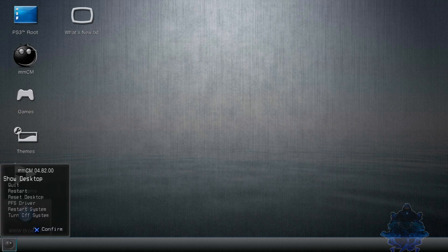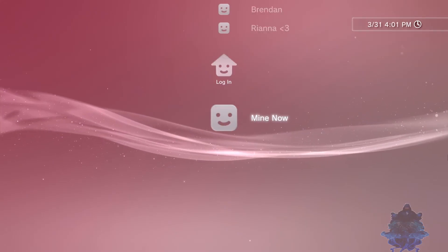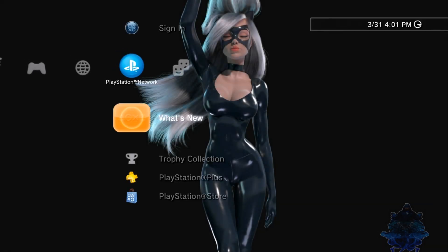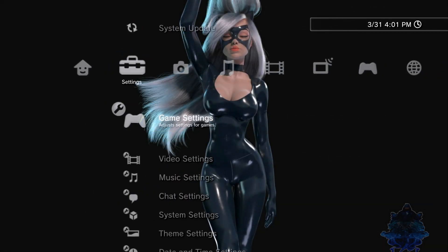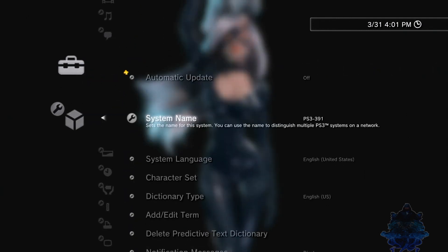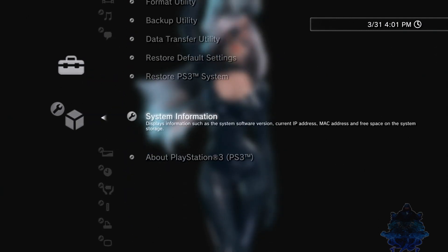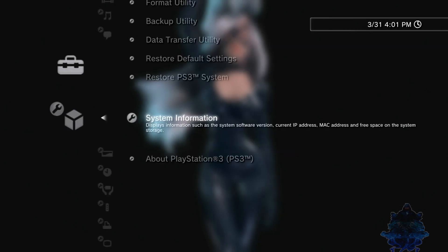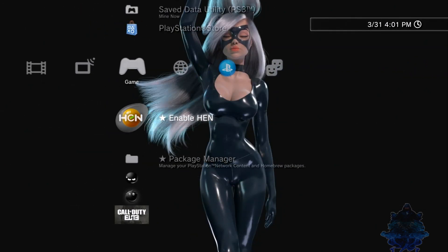Once that's done, go ahead and close those down. You want to restart your PS3, so make sure that you restart the PS3. Once the PS3 has been rebooted, go ahead and log in to your user. Before I do the next step, let's go over to System Settings, go all the way down to System Information — and there you go, 4.85. As you can see, the proof is there: 4.85. Go back and enable your HEN if you're using HEN PS3.